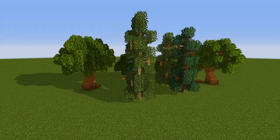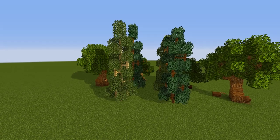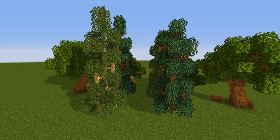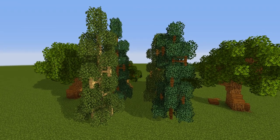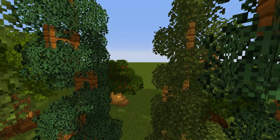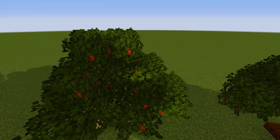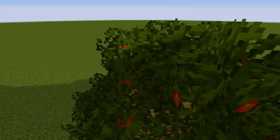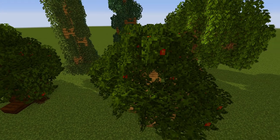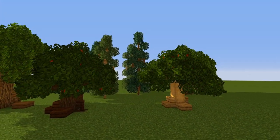Let's talk about some of the trees we're going to be making today. The first trees are these pine or fir trees that you're seeing right here — they work out really well on mountains or in cold biomes. And then the next trees we're going to get into are the ones out here in front that we saw in the beginning of the video. I like to call these my apple trees.